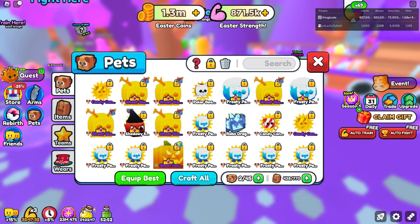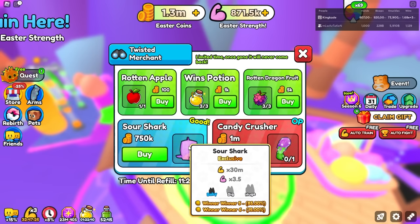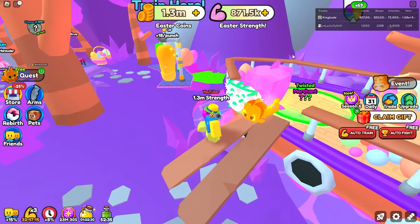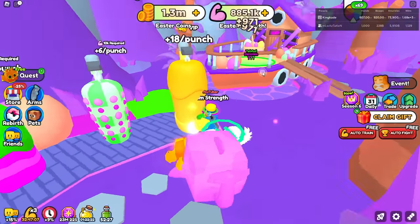And then let's also go ahead and equip this other pet. I think that was like the Easter shark or something — the Sour Shark. Let's go ahead and equip this. So we got the Winner Winner 5 version. Both of these give us times 3.5 strength in this world, so that will be helpful. Let's go ahead and try these ones — I don't think this one is the best. It gives us 971.